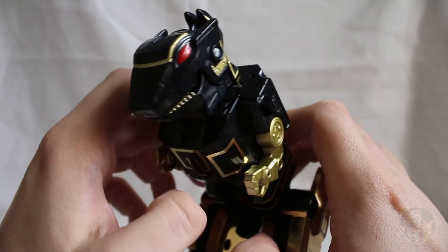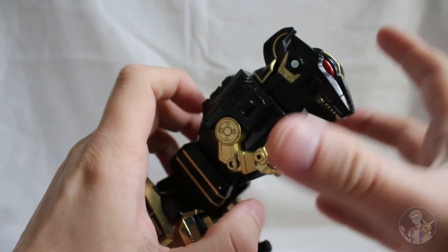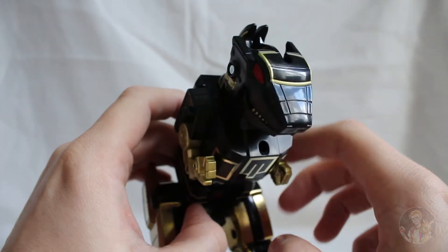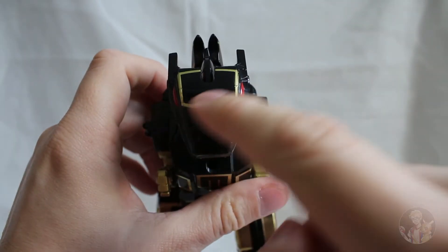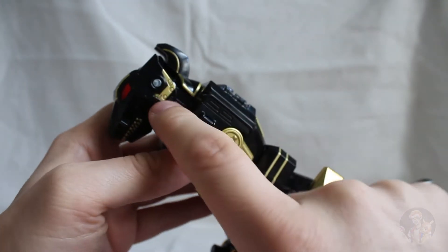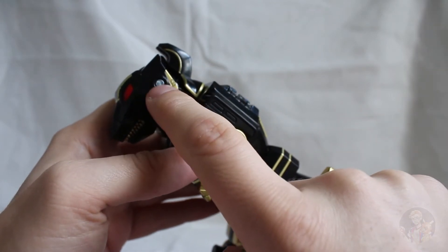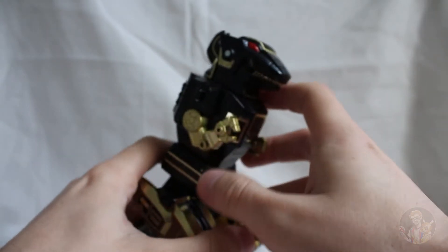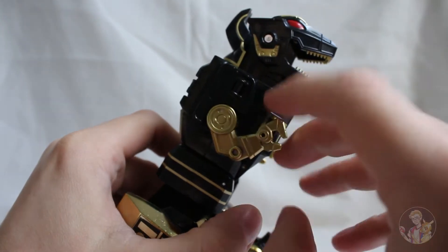Here we go, we have the Tyrannosaurus Rex, and he looks absolutely fantastic. I love the red eyes that really stand out on this. If he were an evil one, my main attention would be drawn to his eyes. Here we have a lovely square around his head, and there's detail on his kind of chin area that looks really cool. The silver — I kind of wish they'd put that as gold, I think that would have been fantastic.